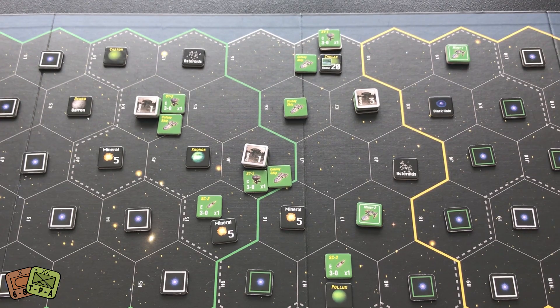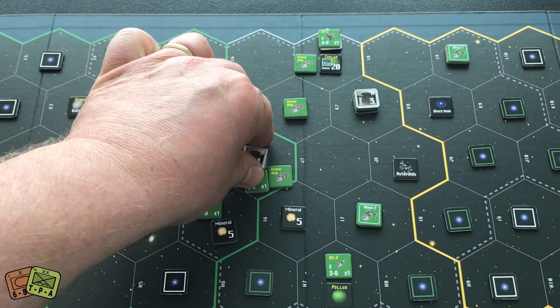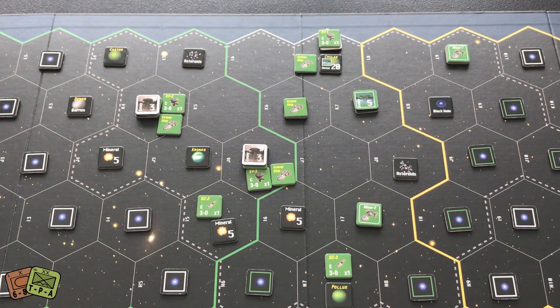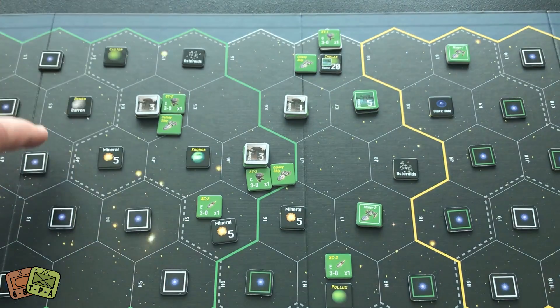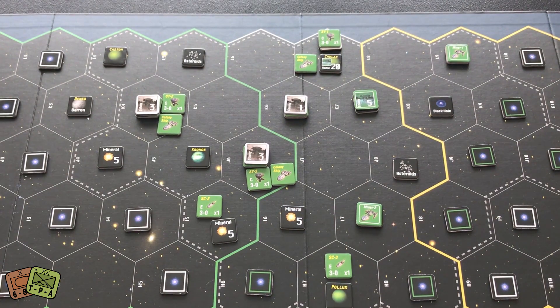We're getting closer to when the doomsday machines are going to show up, so this is the time to make hay, get ships going, and get our economy really established. Grow colonies phase: flipping this one from 1 to 3, this one to 3, this one to 5 — there's the 5 marker — and the colony ship that crashed last time gets a 1. That's two, four, five, seven new construction points — solid. I need to get a couple more colonies started.